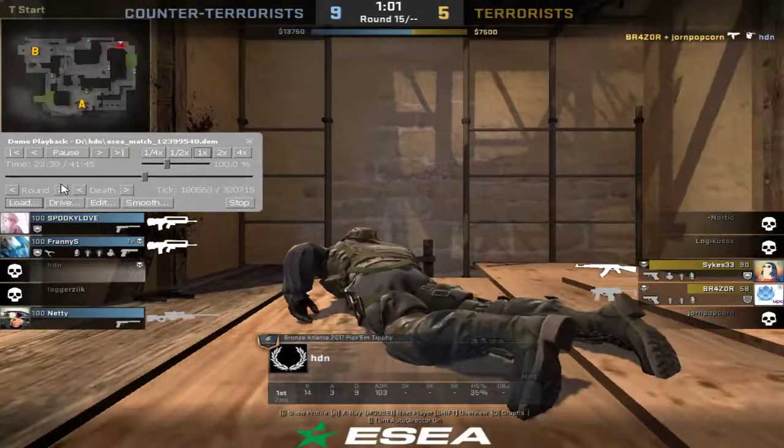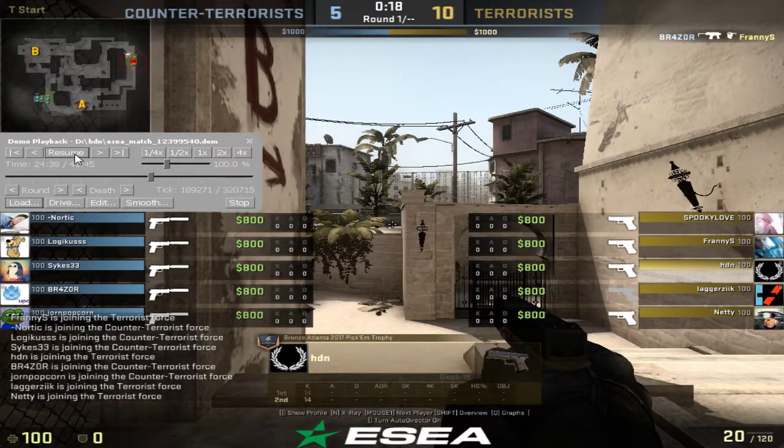Now we bring it to T side. A couple things I want to point out about your CT side: you smoked in the beginning of the round as the A anchor, which is fine. The one thing I disagree on is playing aggressive up close every single time. You don't want to practice bad habits in pugs and have them carry over to your league matches. Try to change up your spots — play sandwich sometimes, under Baobab, default, on top of default, triple, ticket, top of ticket, firebox, ninja. There are so many spots you can play. If you keep playing aggressive every time, opponents when you play against better people are going to start getting reads on you. That's basically the only thing I had a problem with on your CT side.